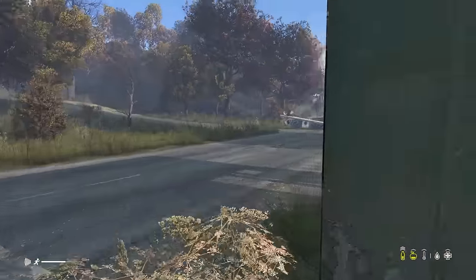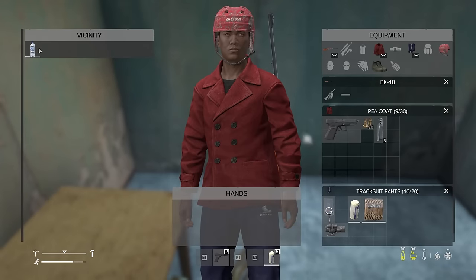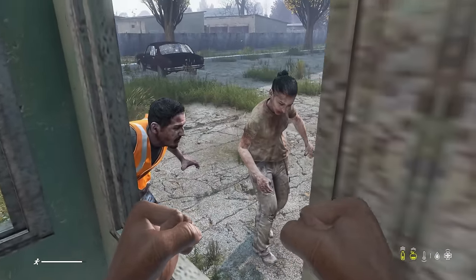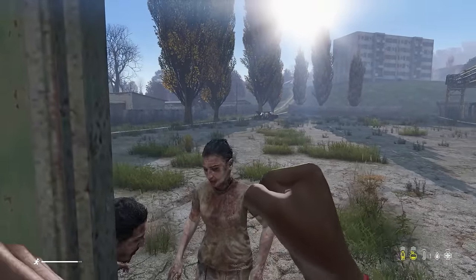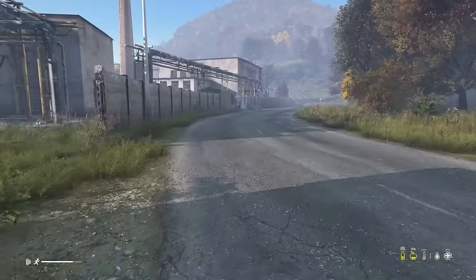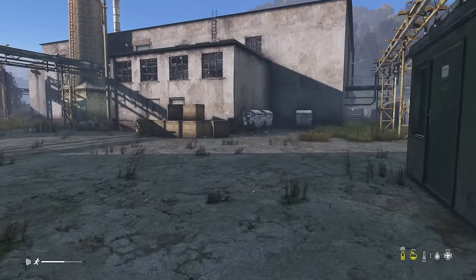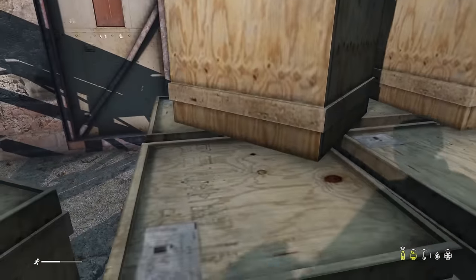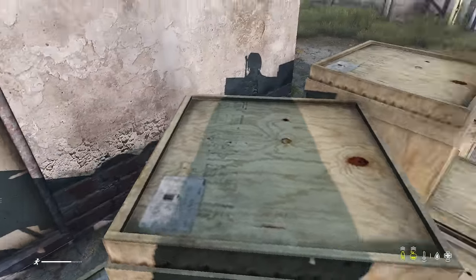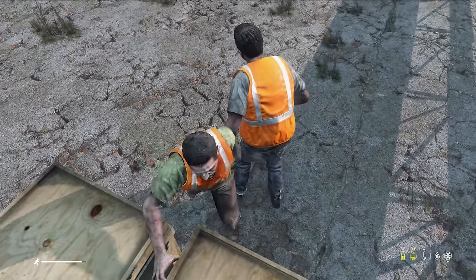Another way to beat zombies is finding a building with a window - you can get in a window and stand in the corner to draw them to it and just pluck away. The problem with this is similar to being on top of a car. Now imagine there are other players within range to shoot me - if I'm on top of the car sitting still, yes they can hit me. That's the issue.